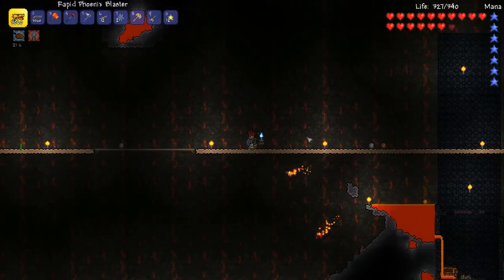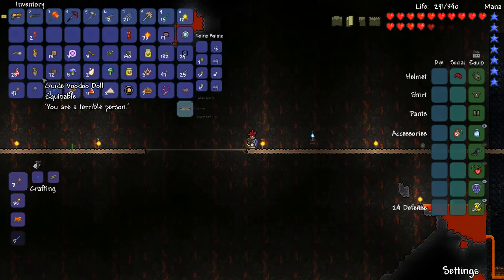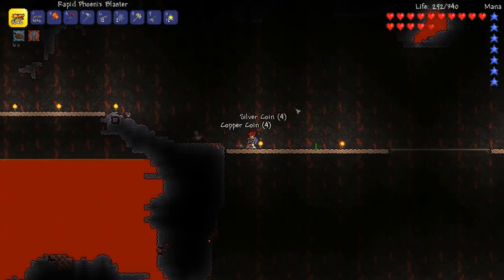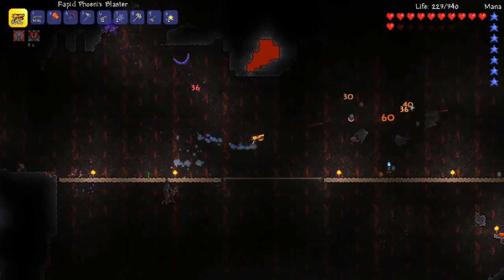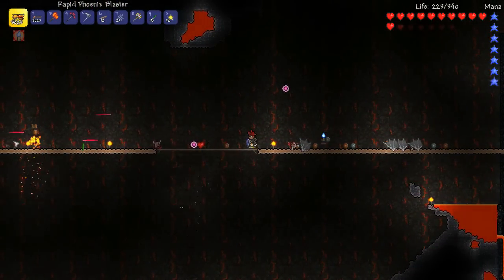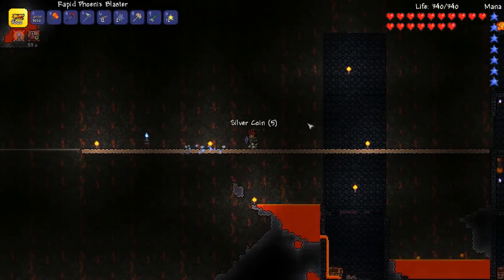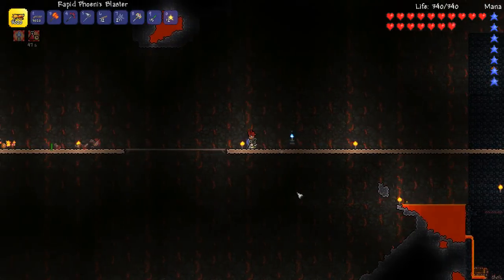Hey guys, just before we move on to fight the wall of flesh again, I'm actually spending a bit of time just collecting up some more voodoo dolls. On my way down here I had to go through a hard mode crimson, and oh my god it was so hard. The boomstick doesn't really do enough damage anymore, and the phoenix blaster was okay. So I think the clockwork assault rifle is going to be a necessity to get around hard mode. I'm just going to chill out here for a bit and do a bit of farming.